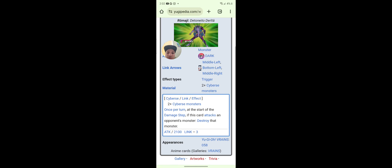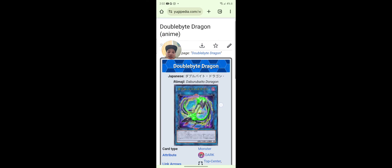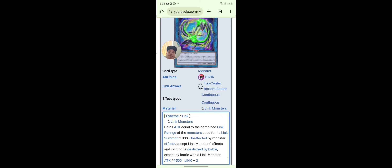Detonate Deleter — oh yeah, he's in the game. Double Bite Dragon: gains the attack of a link monster it's affected by. Blah blah blah — that's broken.